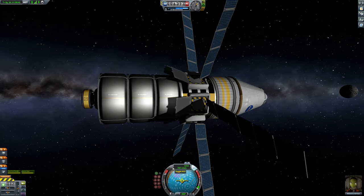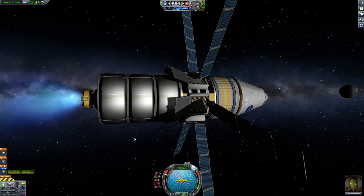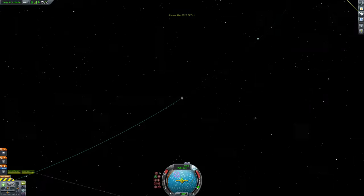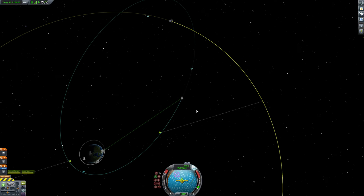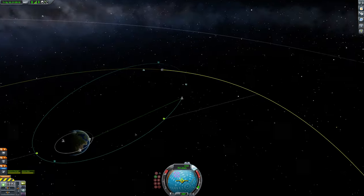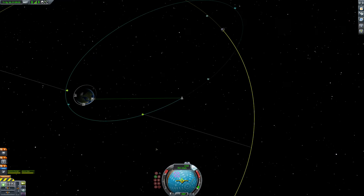I'm going to turn back on the ion engine. I want to be prograde - actually no, I don't want to be prograde. I don't want to even move because I already have my good orbit. So you have your descending node and your ascending node - I managed to fix those. That's basically how flat your orbit is versus the other orbit.